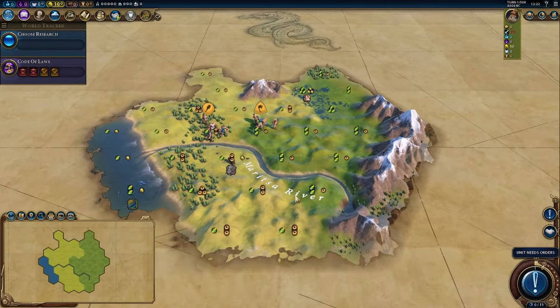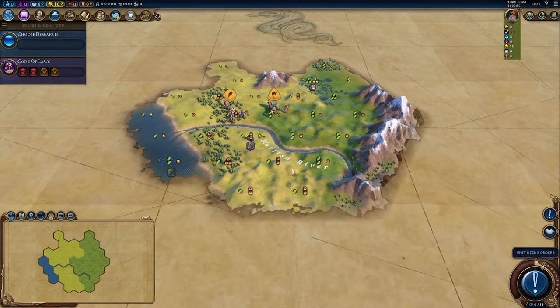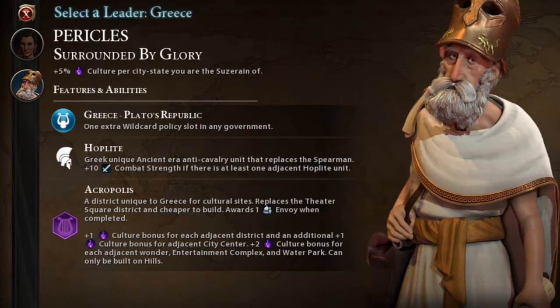Hello everyone, I call myself Zondaskind and I like to play Civilization VI. We're on the 8th challenge of the marathon with Pericles of Greece. I'll cut in my talking about the challenge and the kit right now. Let's look at his ability: Surrounded by Glory gives plus 5% culture per city state you are the Suzerain — an absolutely amazing ability, especially on single player where you can quite easily hold a lot of Suzorainties throughout the game. It also compounds with the fact that as Greece you will have more envoys than other civs.